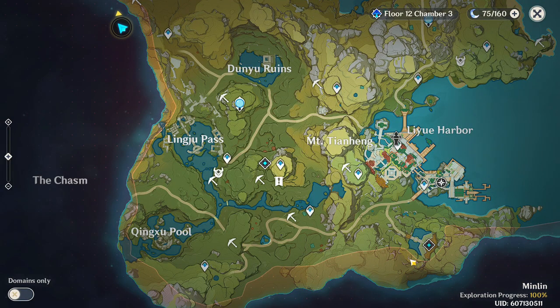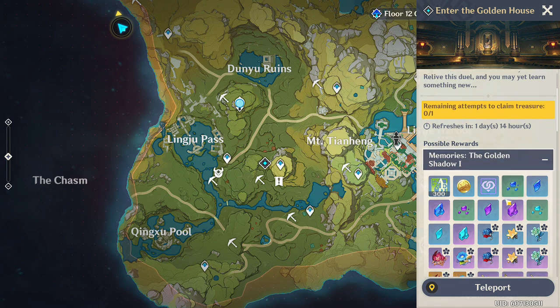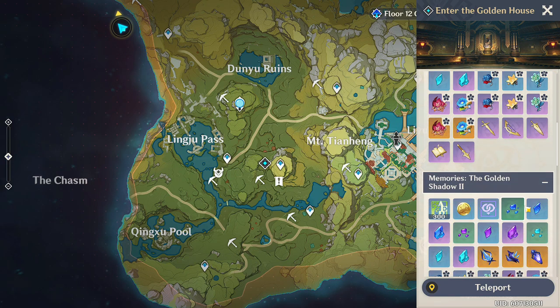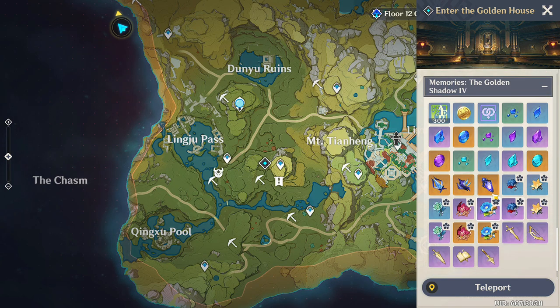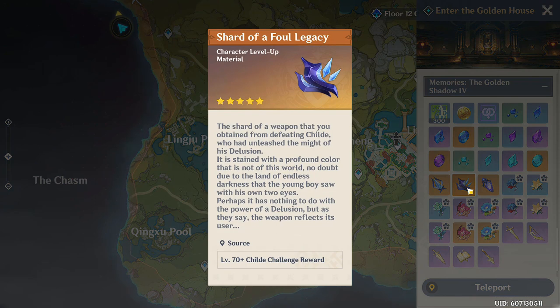You'll only need that many purple books if you have 18 Shards of Foul Legacy from Tartaglia. If you don't have that many, then you won't be able to use all 114 anyway. You can only fight Tartaglia once every week for a max of two of the same boss material, and possibly a third other material — but both of those things depend on if you get lucky.